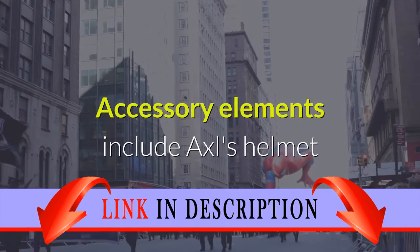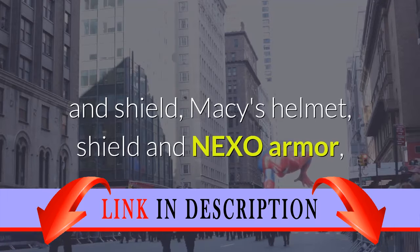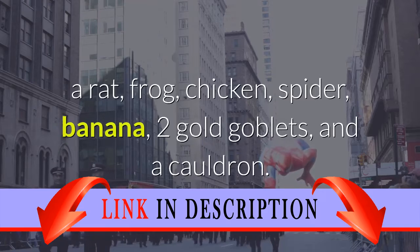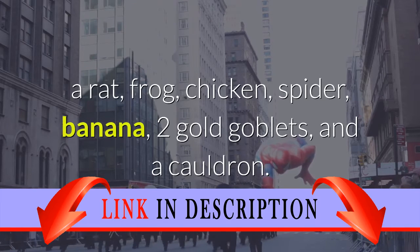Accessory elements include Axel's helmet and shield, Macy's helmet, shield and Nexo armor, Lance's helmet, shield and Nexo armor, a rat, frog, chicken, spider, banana, two gold goblets, and a cauldron.